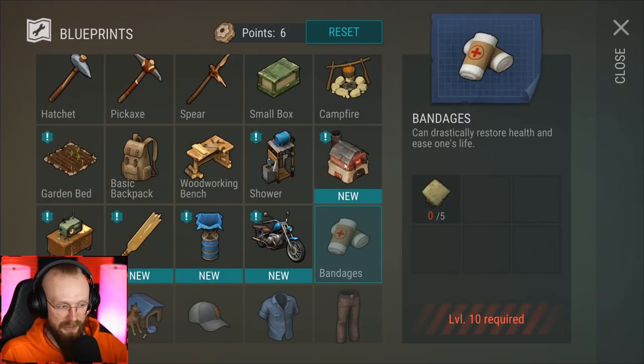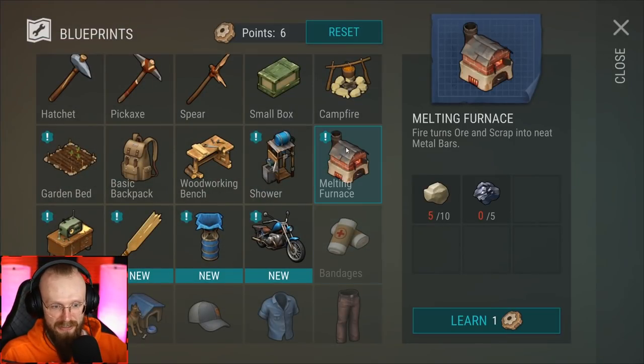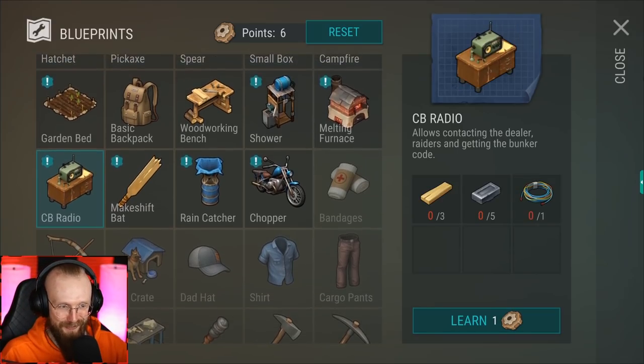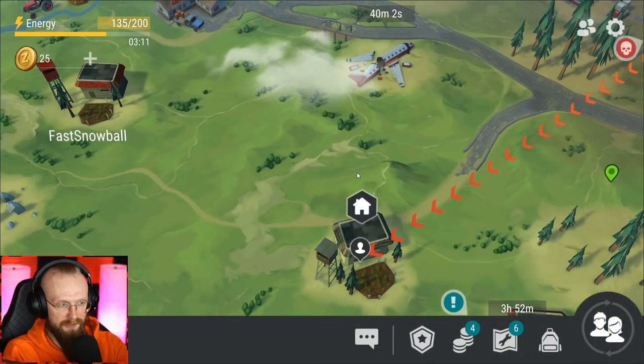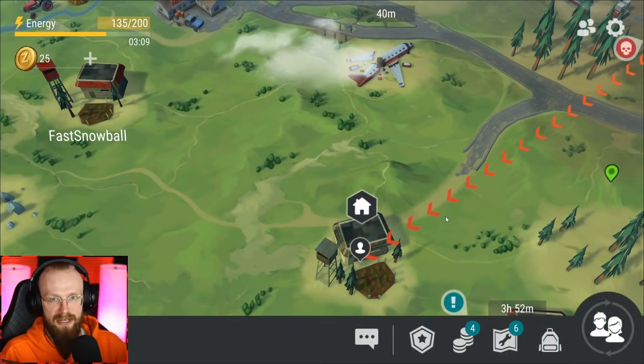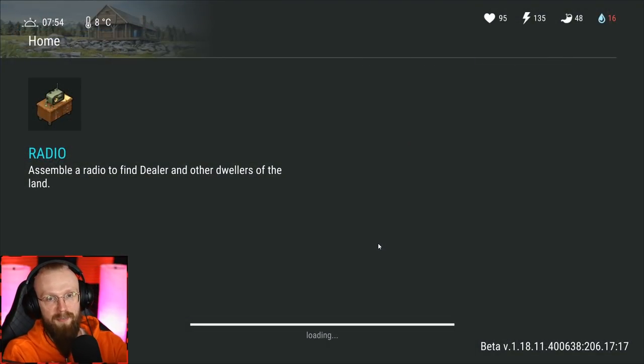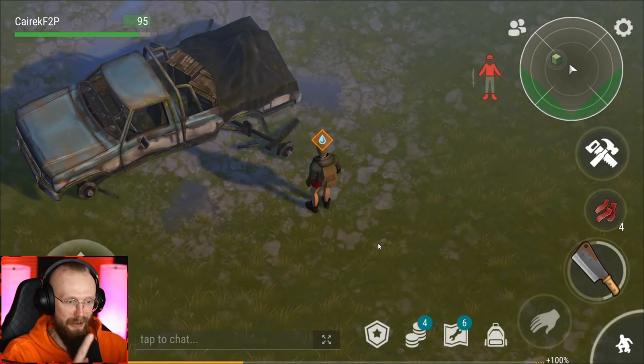We've leveled up to level 7! We've now unlocked new items: the melting furnace, the chopper, the rain catcher, the makeshift bat — which is kind of useless — and the CB radio. Also, for those who don't know, if you use a little bit of your energy you will get an airdrop, and then you can run to that airdrop and get some free items — sometimes a gun, sometimes a melee weapon.